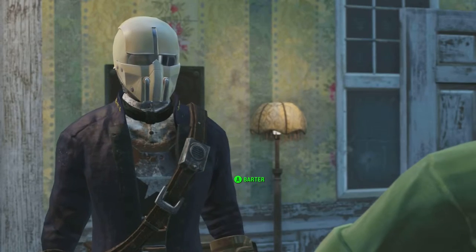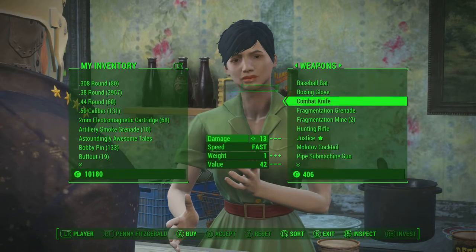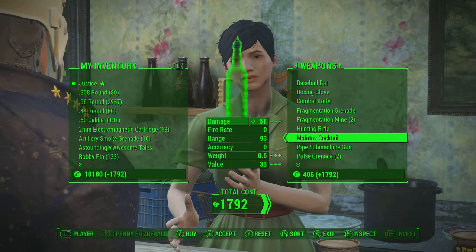You just need to talk to her, then click Barter and browse through her goods. You will find the shotgun called Justice, and it is 1792 caps.